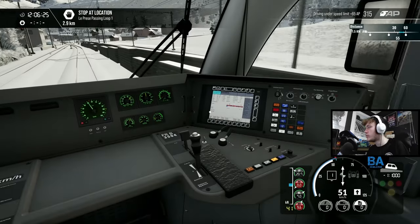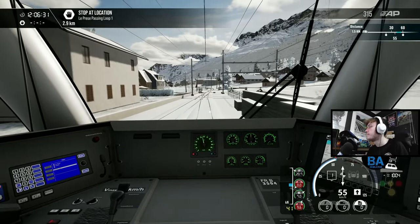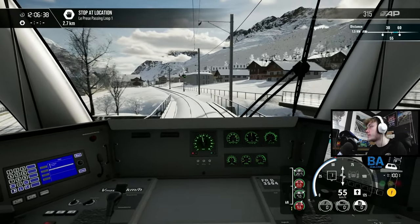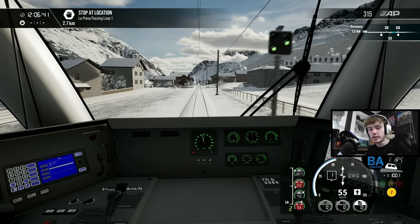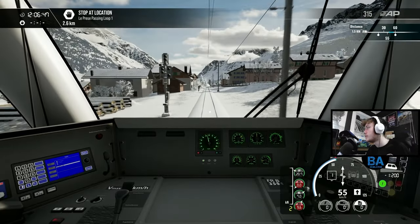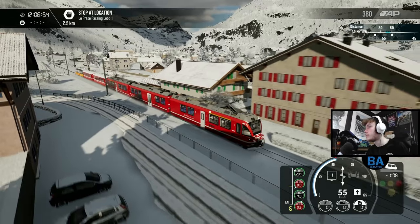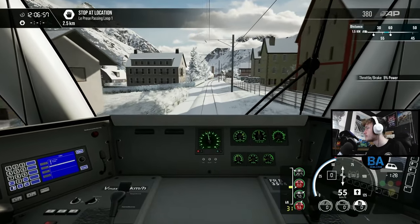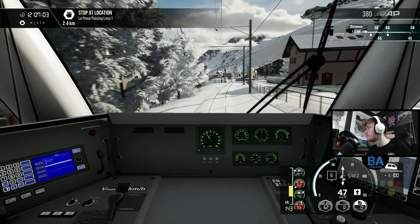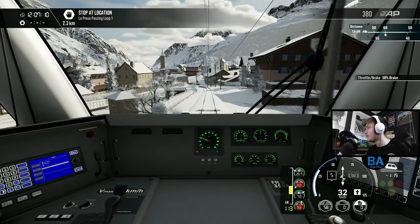This is almost our first look at this part of the route - we've only done the bit from Poschiavo to Ospizio Bernina before. It's quite nice. We've got the Allegra, which is a bit unusual because it's a multiple unit but we're dragging other coaches along at the back. We'll use the dynamic brake as we're going down. Look at those gradients - is that a one in 17 or one in 14?